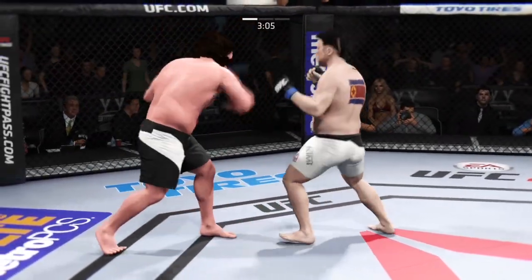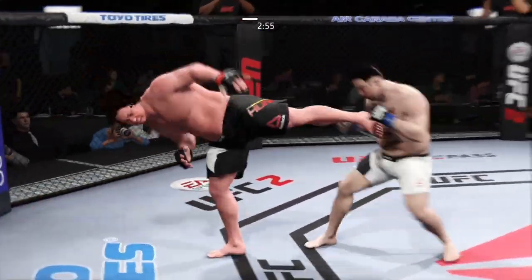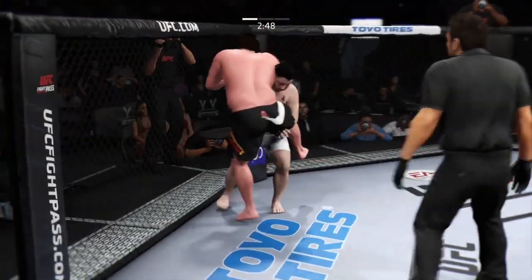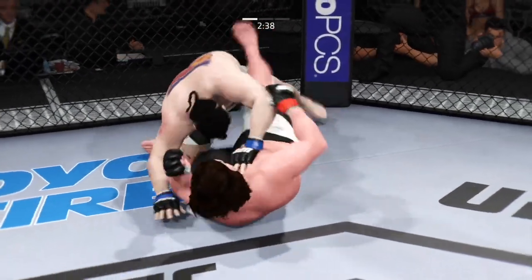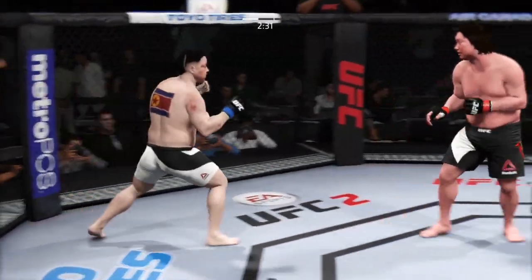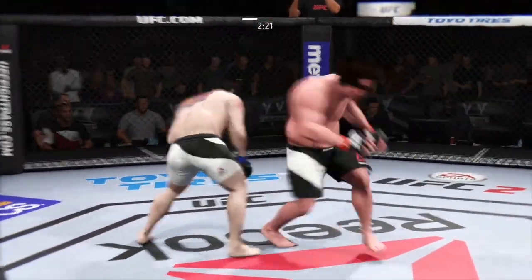Big takedown. Scramble! Monster with a strong jab. Head kick! Quick jab, then a powerful right hand. Big body kick — gigantic kicks. Good punch. The swelling in his eye is starting to get worse. If he doesn't start to defend these heavy head kicks, this fight could be over very soon.